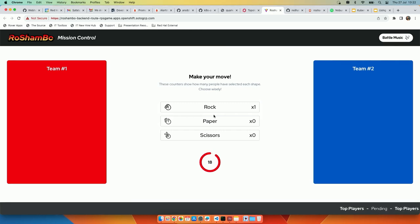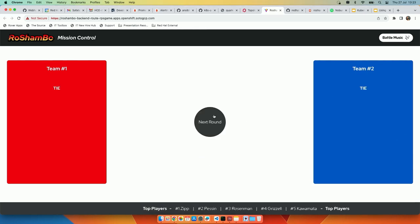I push New Game and now you see Rock, Paper, and Scissors — it's time to vote. I've submitted my move and it says Processing. You can see here we've got 37 Rocks, 26 Papers, 28 Scissors. I'm Scissors. Now it's finished, and — there's a tie. It seems the most voted move was the same in both teams, so it's a tie. Let's do the next round.